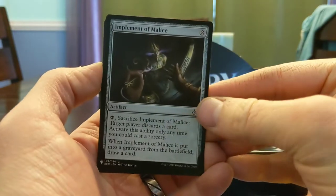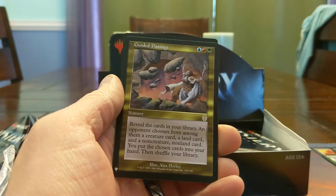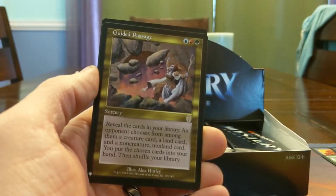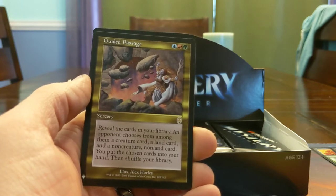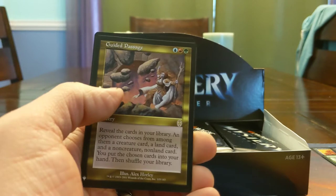Implement of Malice, just kind of stuff. Guided Passage — this card is a weird magic card. You've got to have Temur colors. You reveal your entire library — your opponent has to give you a creature, a land, and a non-creature non-land. I still feel like there's a format in which this should be busted, but in Commander it's more of a political thing.